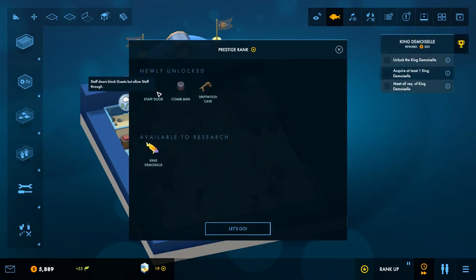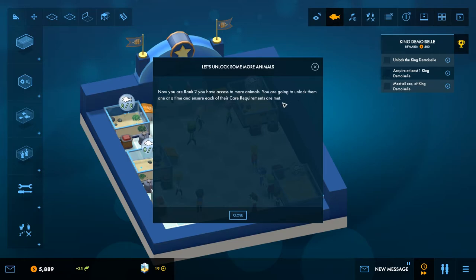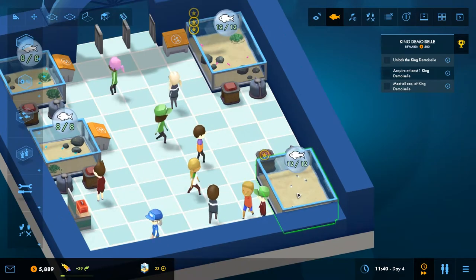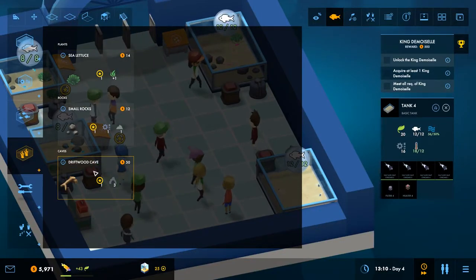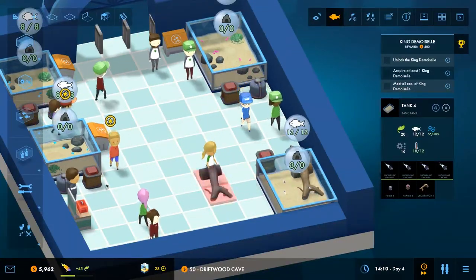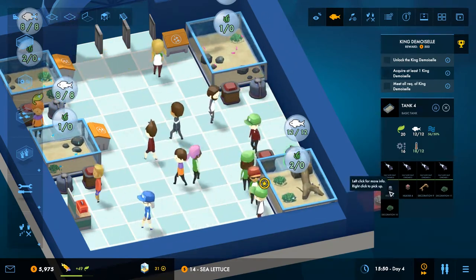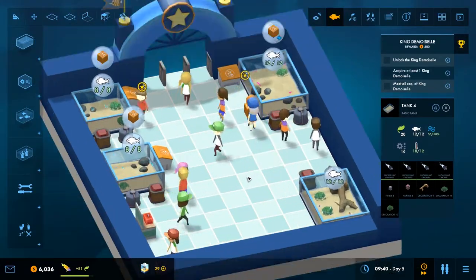We ranked up — staff doors block guests but allow staff through. The combi mini provides combined heating and filtering, saving space, but it's only suitable for the smallest tanks. Also unlocked: driftwood cave and king demoiselle. Now you're ranked up, you'll unlock animals one at a time and ensure their care requirements are met. We're on day five, researching and everything looks good.